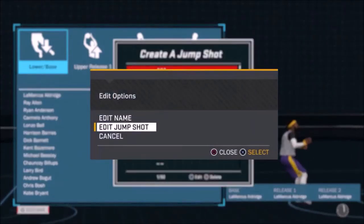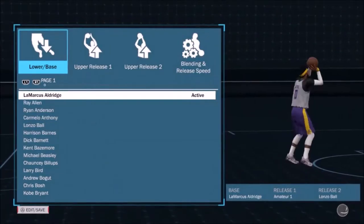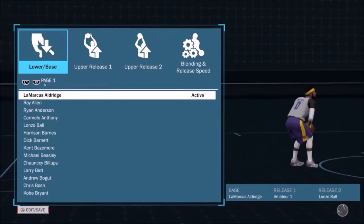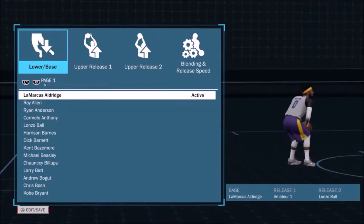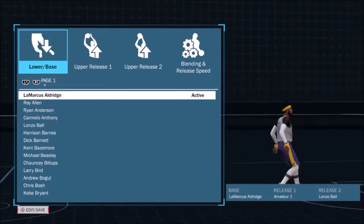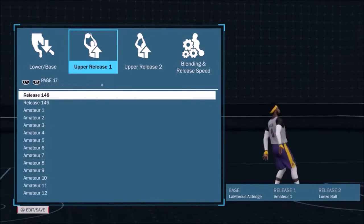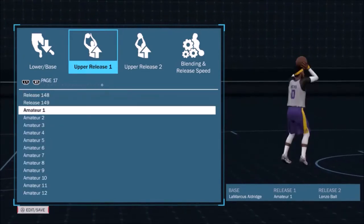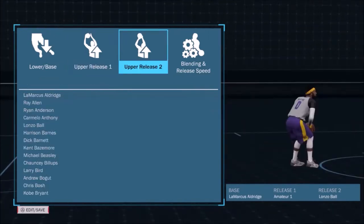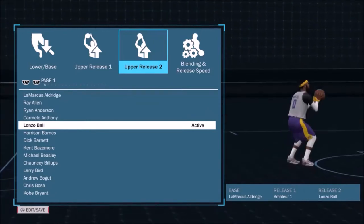Go ahead to your jump shot creator. This is the first one I started using — I'll explain why I don't use it anymore. We got Marcus Soldiers for the base, Amateur One — which is basically High School One — for release one, and Lonzo Ball for release two. This jump shot is very good; the only reason I changed it is because I started messing around with a different jump shot I wanted to incorporate into a new custom.